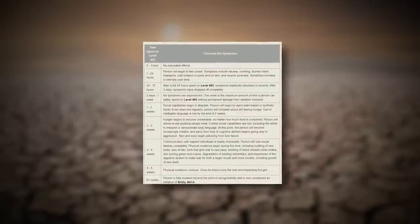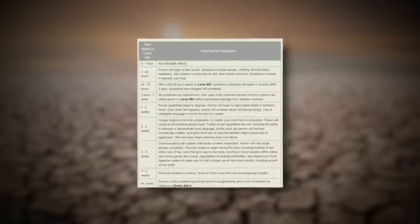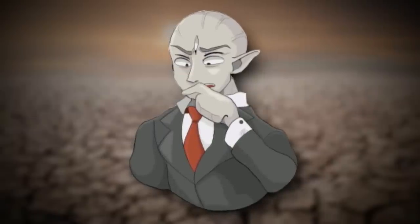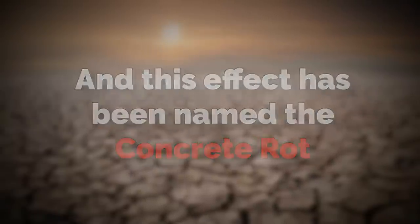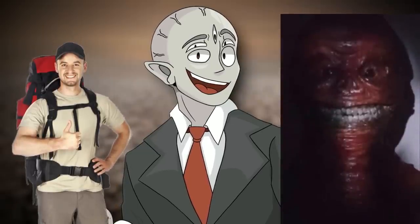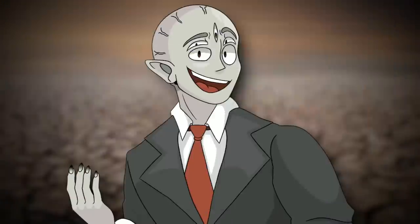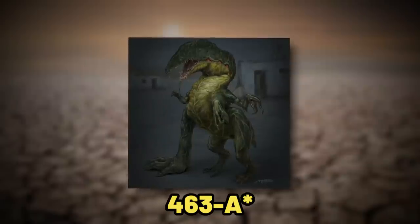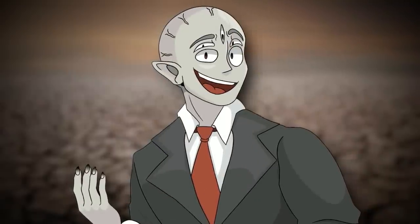Speaking of the radiation here, it works very weirdly and differently from other types. People can only last a few hours in this level without fully succumbing to its effects. And if they do, their bodies won't rot — the radiation will actually preserve them. This radiation effect has been named the Concrete Rot, and it affects humans and entities alike, making them really weird looking, malformed, and pretty gross. Almond water does not seem to have any effect on curing this radiation sickness, which just goes to show how dangerous this place actually is.